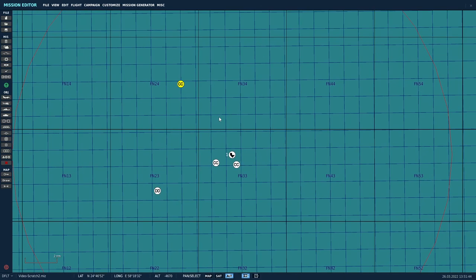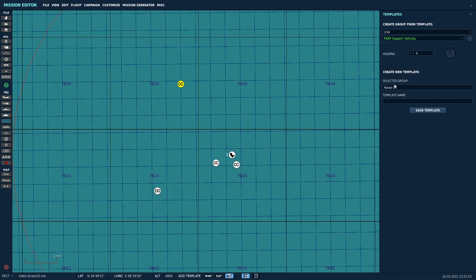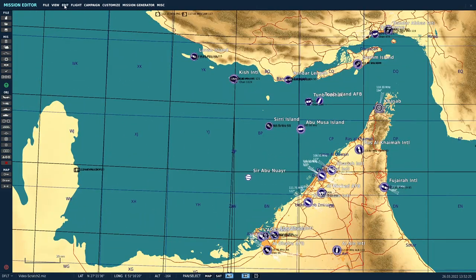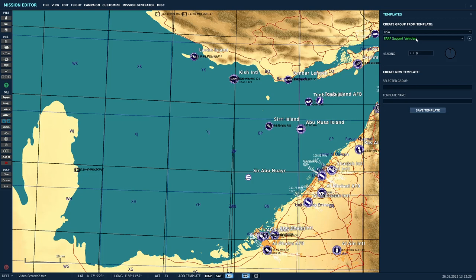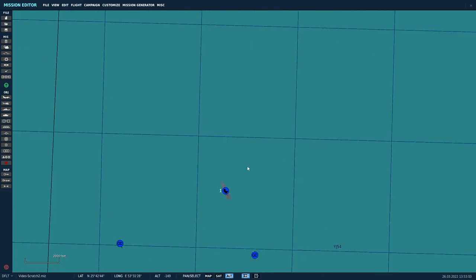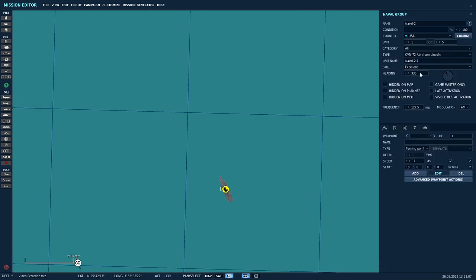Now to save it as a template, go up to Edit, Add Template, Add Template. It's already got the group selected that we created — naval one. Give it a name; in this case I'll use Lincoln Strike Group. Save template. And if you want to place one, go into Edit, Add Template, and from the dropdown at the top, select your strike group — Lincoln Strike Group. Click on it, close the template menu, scroll in, and it is on our base heading. Would you look at that — another fine Navy day.